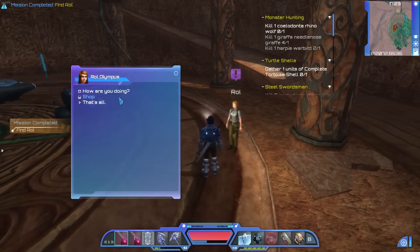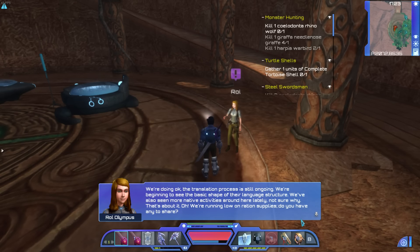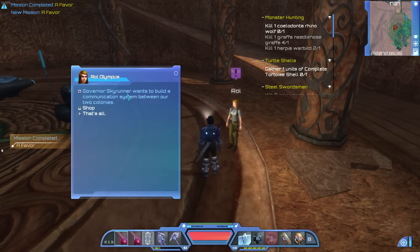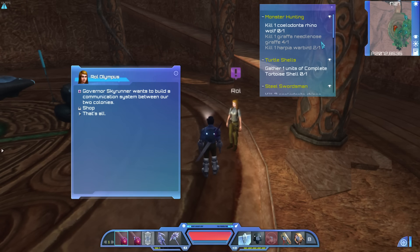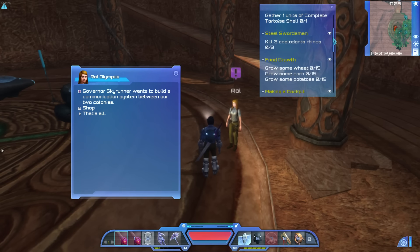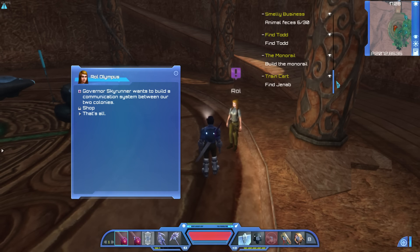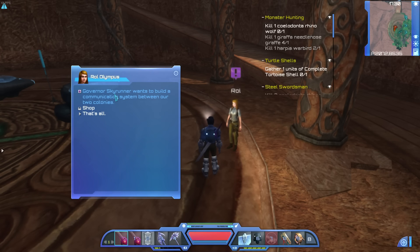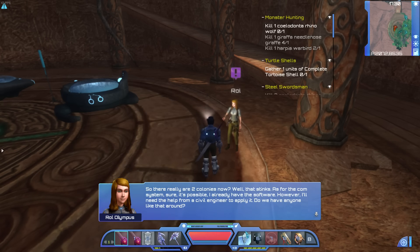I found Roll. How you doing? We're okay — the translation process is still ongoing, we're beginning to see the basic shape of their language structure. We've also seen more native activities lately, not sure why. Running low on ration supplies — do you have a need to share? Find Todd, build the monorail... it doesn't really say, but hey — Governor Skyrunner wants to build a communication system between our two colonies. Oh, there's two colonies now? Well, this stinks.